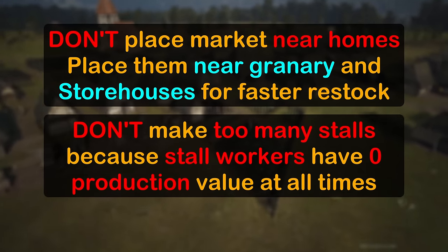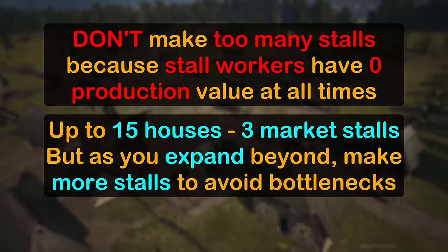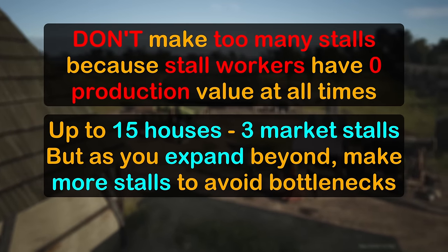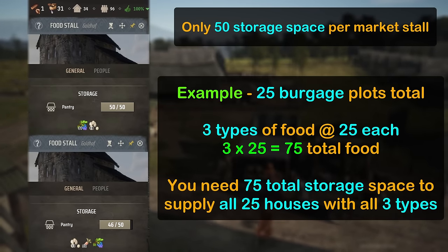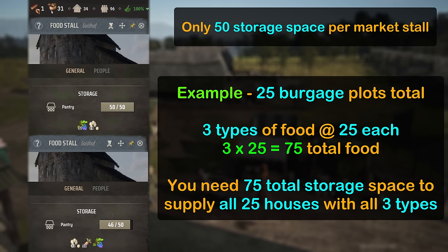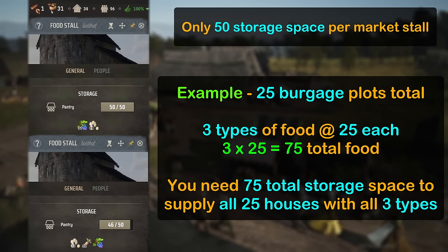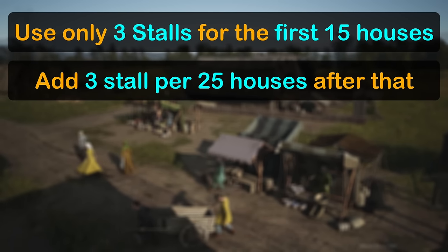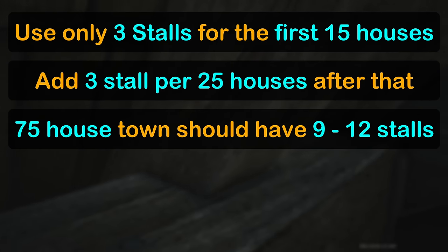Don't make too many stalls at the start, as stall workers are basically lost efficiency if they're in a production building. Three stalls will be plenty for the first 15 houses. As you expand, clothing stalls and food stalls will be the main bottleneck because they have many types of goods that can be in stock, but only 50 storage space in each stall. If you have 25 houses but 3 types of food, then a single food stall can only have 25 berries and 25 meat, but there's no room for the bread, which means those houses that need 3 food types are going to be unhappy. A good rule of thumb is to have 3 stalls for the first 15 houses and add 3 stalls for each 25 houses after that. It doesn't have to be calculated exactly, but just estimate — 75 houses should have around 9-12 stalls.